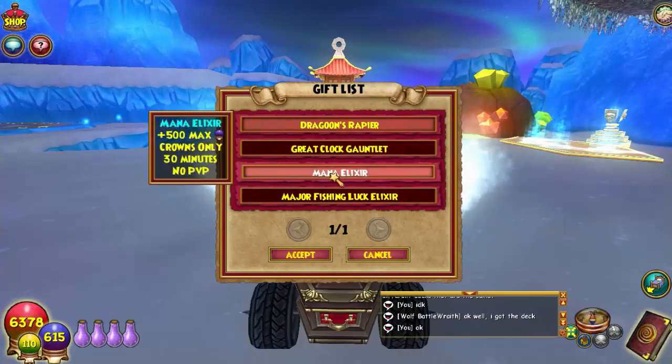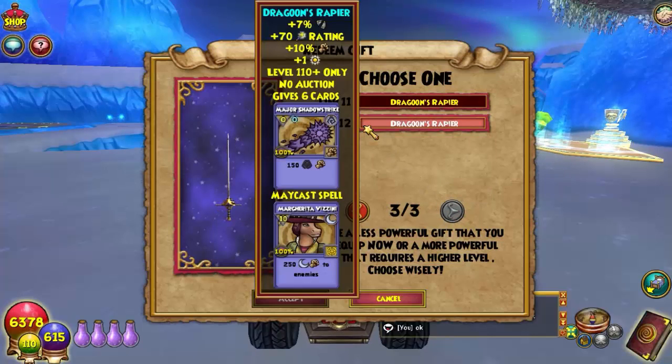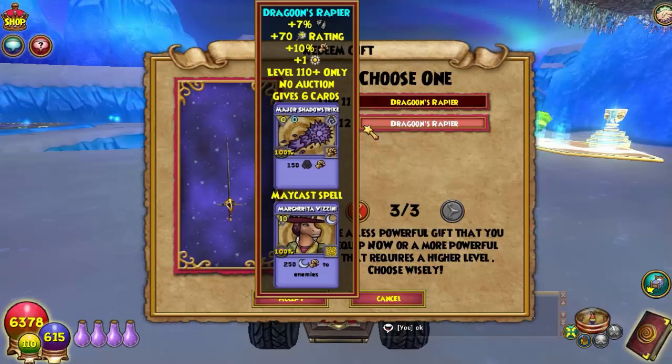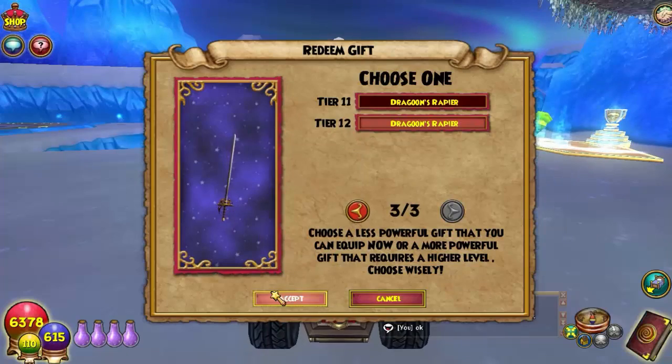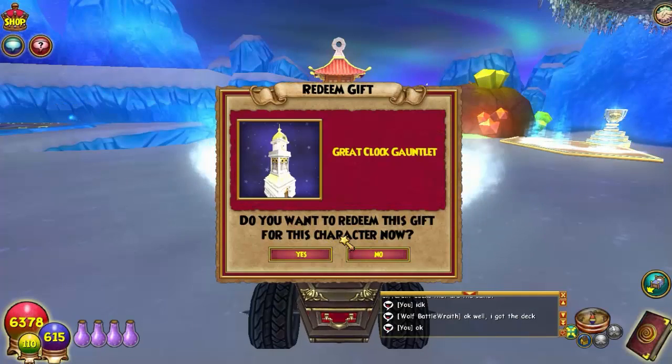Now the Dragon Riper — I think it's called that — let's accept it. It's like a sword, so it's the wand, at level 110. It gives 7% armor piercing, 70% critical rating, 10% damage, 1% grand shadow chance, and 6 cards: Shadow Strike — 150 shadow damage — and Margarita with about 250 damage to enemies. And the Grand Clock — here's how it looks.